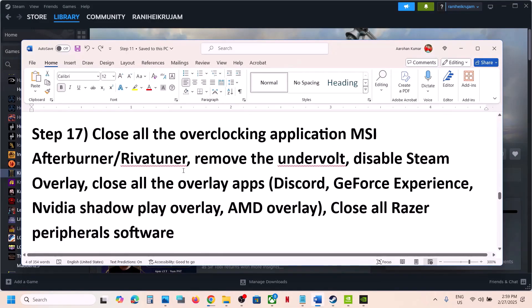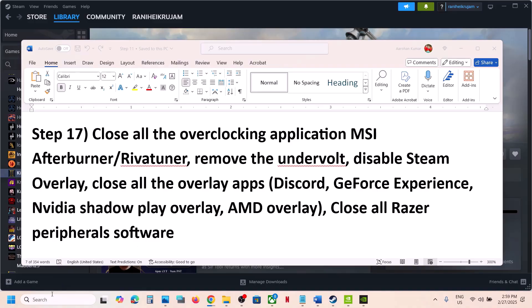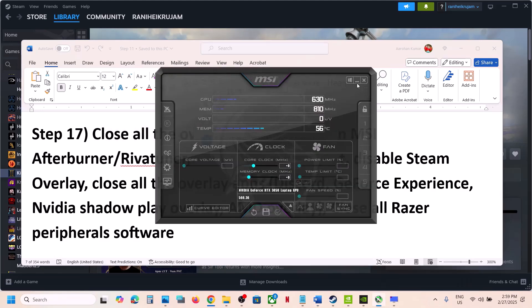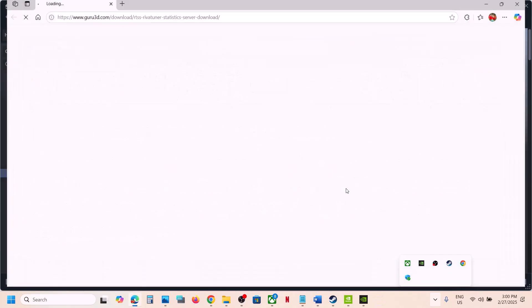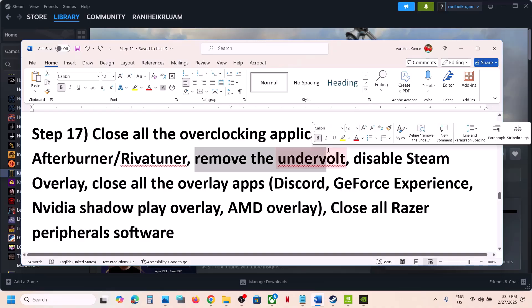The next step is to close all overclocking applications. If you are running MSI Afterburner or RivaTuner, close them. If you have any other overclocking application running, close it as well. Also, if you have undervolted your GPU, remove the undervolt and then launch the game.